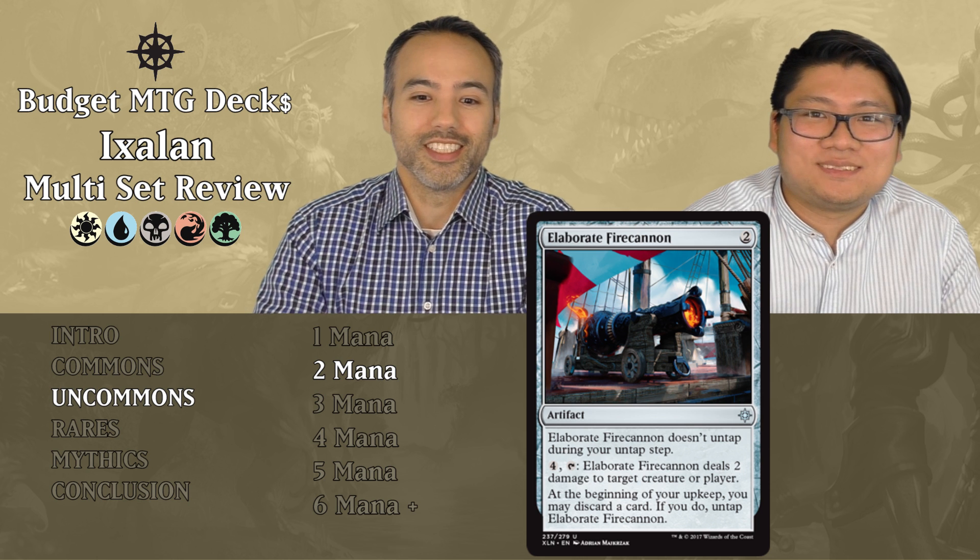Sky Terror costs one red and one white. We get a 2/2 flying dinosaur with Menace. It has double evasion — not only does it have flying, but it also needs to be blocked by two or more creatures. For only two mana, being a 2/2 in the air is incredibly powerful. That is tier two. It's kind of like an unblockable creature that can also block flyers.